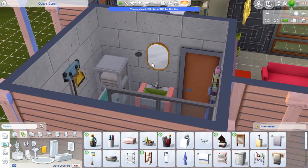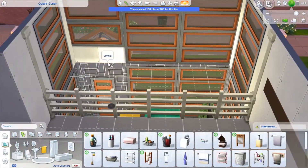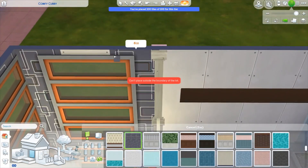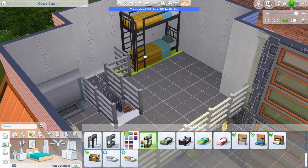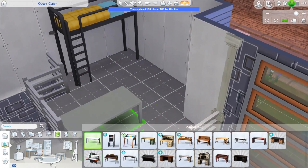On the second floor for the loft, I brought the same wallpaper from the living room up to the loft overlook area because I felt that was consistent, but I didn't bring it through to where the beds are going to be — I was going to do a different color there.